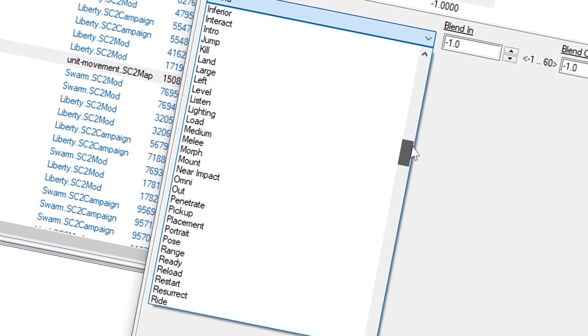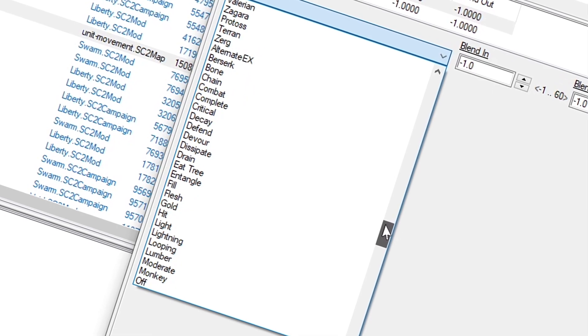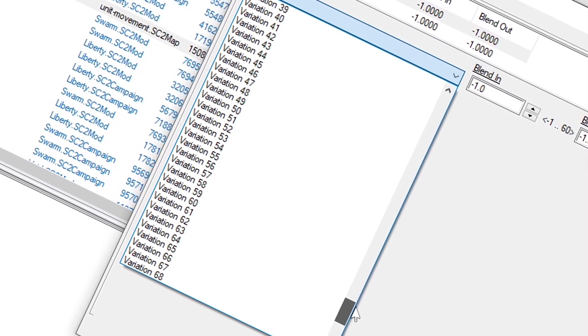Combinations that could unlock other, secret animations? What can these units really do? Will we ever know everything there is to know about the StarCraft II editor? Or does it keep growing and expanding when nobody's looking? Where are all these paperclips coming from? Anyway, till next time.